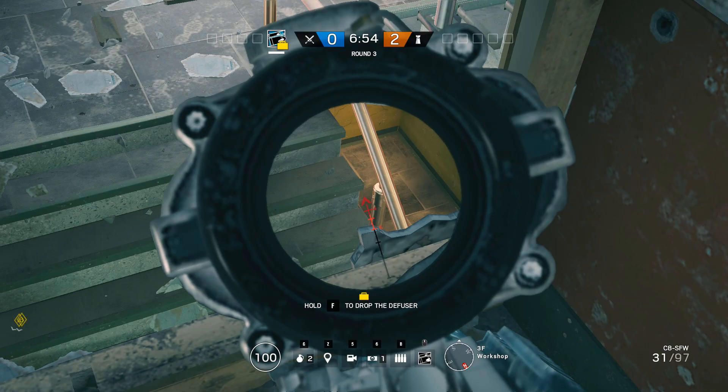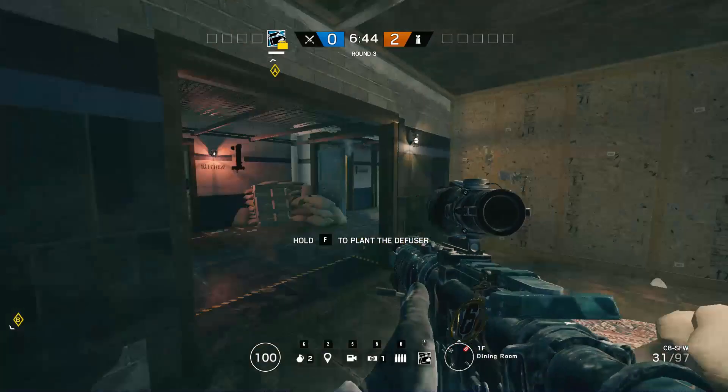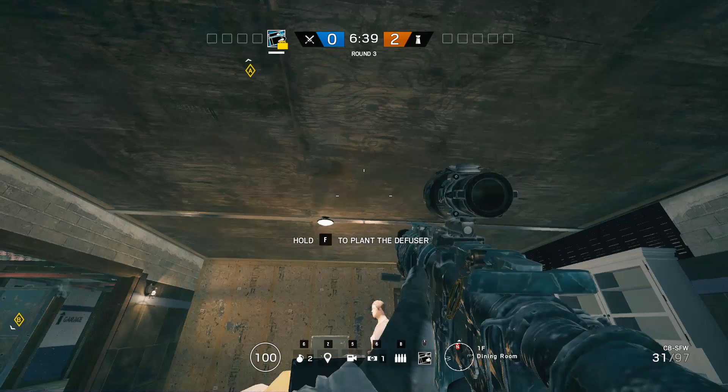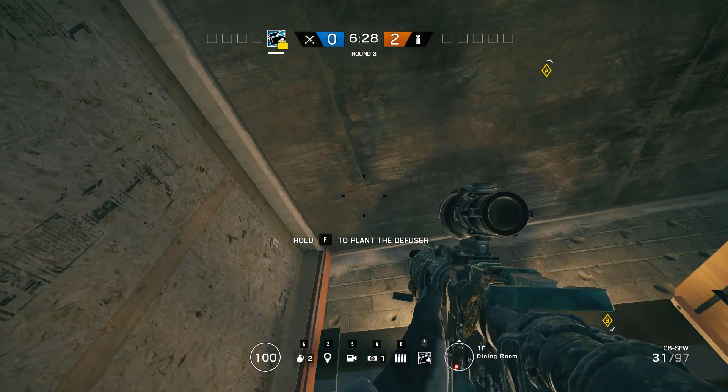If somebody's holding the stairs, you can open up this spot and see a bunch of nice angles. Alternatively, you can take full control of the map, push them off over here, get control of piano from the front door, push through dining, get control of both sites, and plant bottom of bomb or against this wall and watch it from outside. But I think the method where you're just planting in the corner requires a lot less map control and less risk to your team.